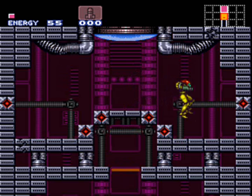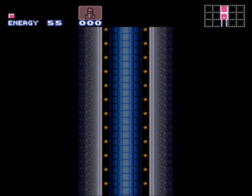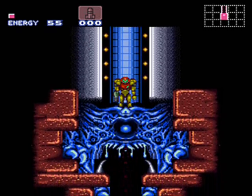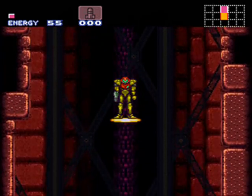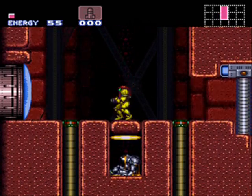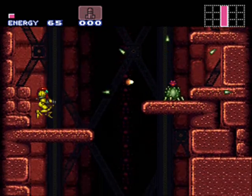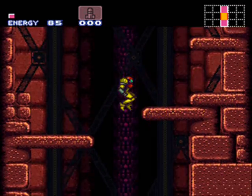On through — what is that? Oh, power bomb. This elevator is not one you will be coming back up for a while. Because at the bottom of it, it is actually blocked off by super missile blocks. It does a couple of interesting things anyway with elevators — there's this one with the super missile blocks, and there's another one we'll come across a little later that does something else pretty interesting.